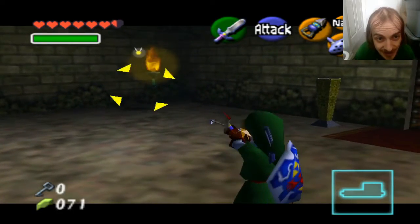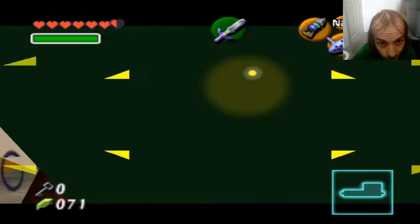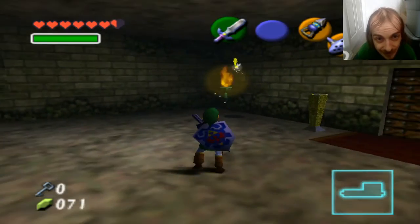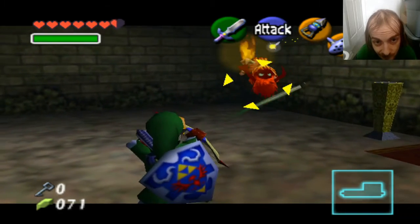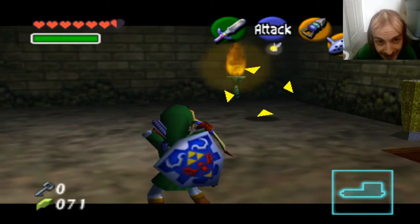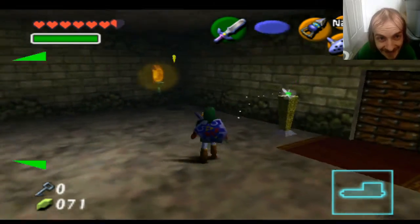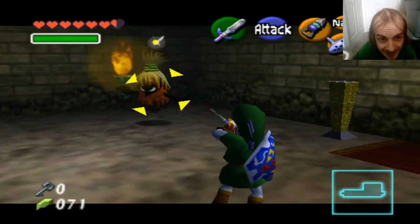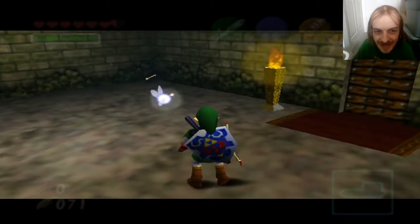I think these ones you can kill by keeping them at a distance — by having them target you. There we go, I got you in my sights. Joelle is the name. Fire! Come on! Show your pretty face to me. Come on! And there you go, we did it. And we got some arrows for the job. Nice! And we got a chest.